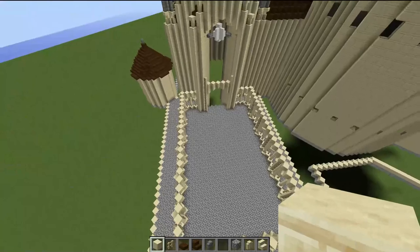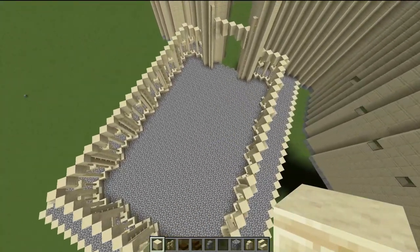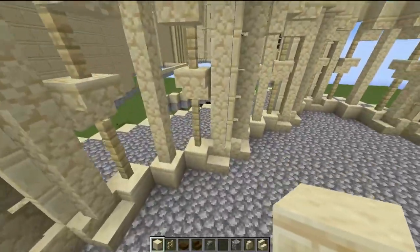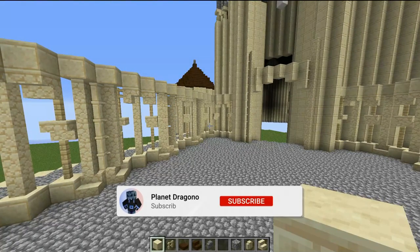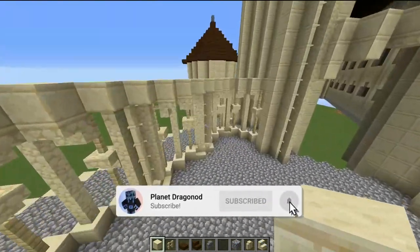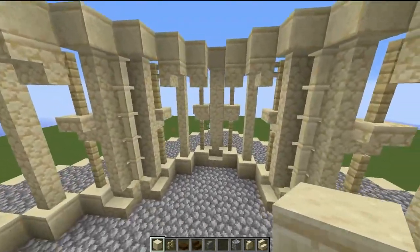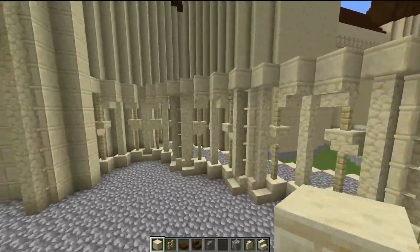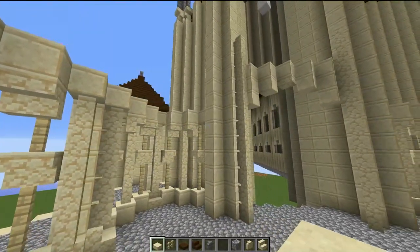That is the first inner row of arches on the courtyard now done. That was a lot of fiddly building with all the placing of fences — a bit of a pain — so a subscribe and a like would really be appreciated. It goes all the way around: identical in every section, around this corner, and all the way down.